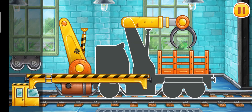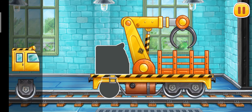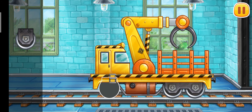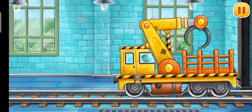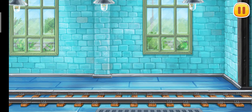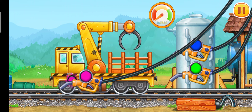Now you try, keep it up! We need to fuel the timber loader. Look at the color of the tank cap and choose the refueling gun of the same color.